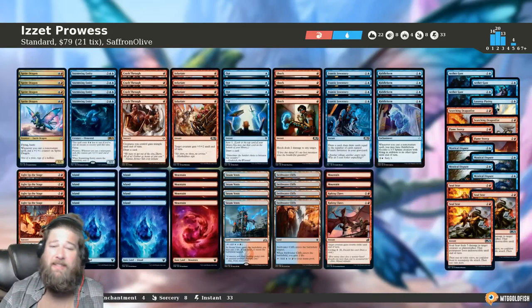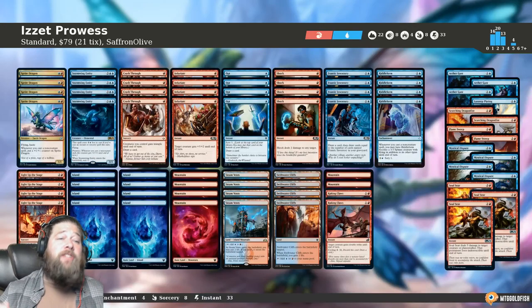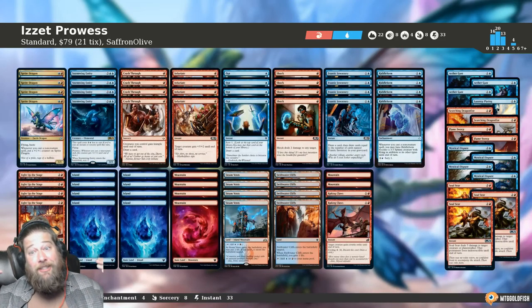In paper, the deck is like 80 bucks, although 50 of that is Steam Vents, so if you have your Steam Vents, it's super cheap. On Arena, there's only eight rares — a new important one from Coreset 2021, Stormwing Entity, and also the Steam Vents — so you should be able to put the deck together cheaply basically anywhere. And the deck is actually super powerful.